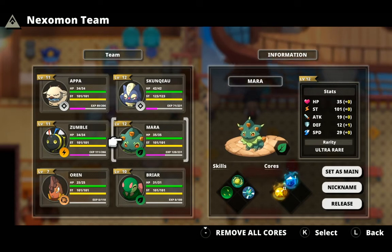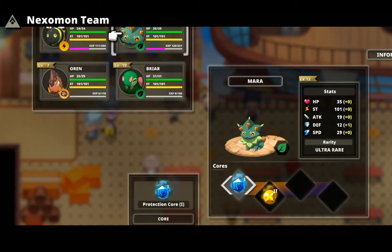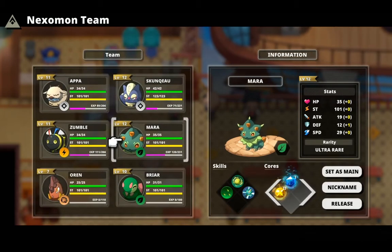Then I have Zemble, who I have following behind me. He's also getting a Synergy core for 25% of the EXP. And Mara — I know it's probably Mara, but anyway — I got a defense core, which is plus 1% defense, and I also get 6% more coins in battle that he's in.